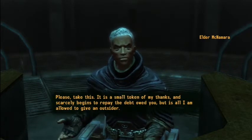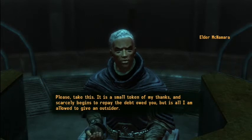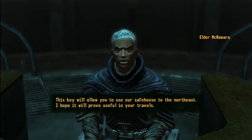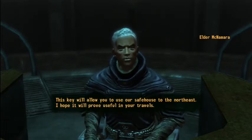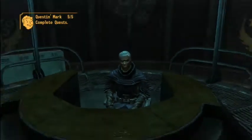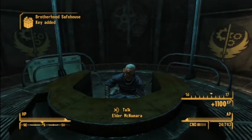Please, take this — it is a small token of my gratitude. Is it power armor? It scarcely begins to repay the debt owed you, but it is all I am allowed to give. This key will allow you to use our safe house to the northeast. I hope it will prove useful in your travels. Cool, we can store stuff there.